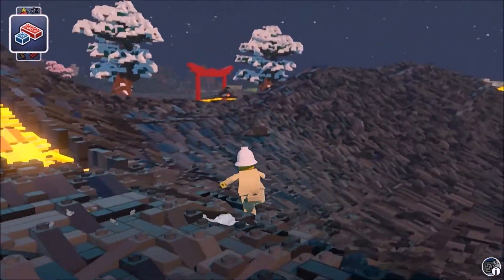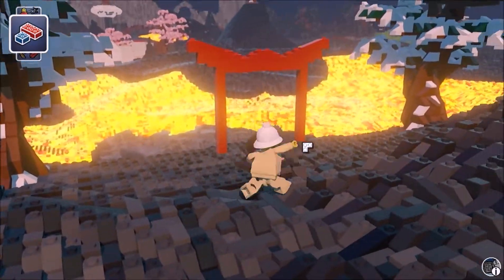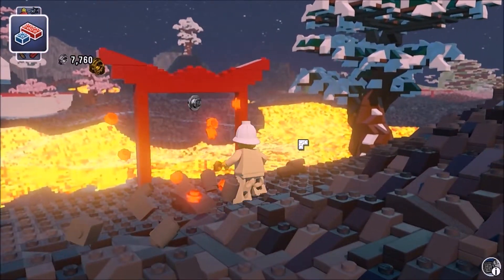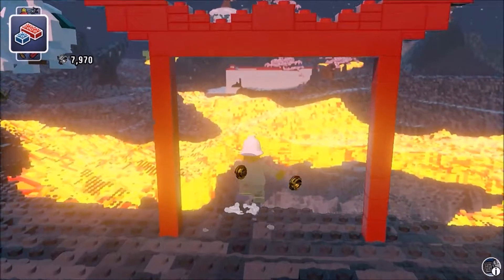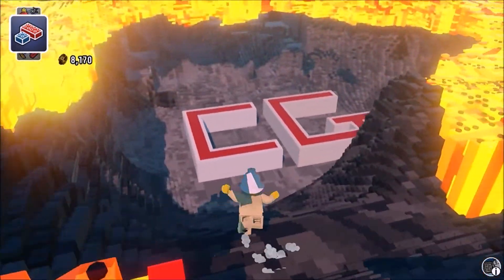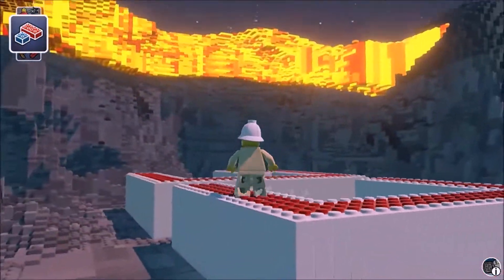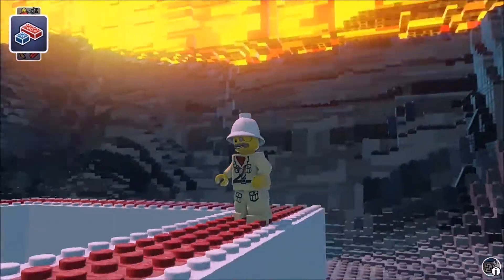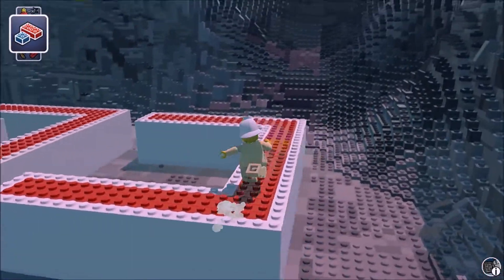So here is the shrine you may have seen earlier. As we approach down here, there is a shrine to a mysterious symbol - I don't know what that could stand for at all. So surrounded by the lava and the stone, we have this mysterious logo.